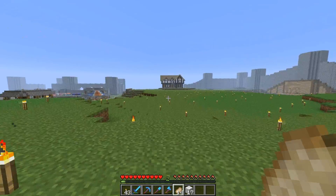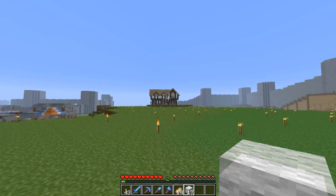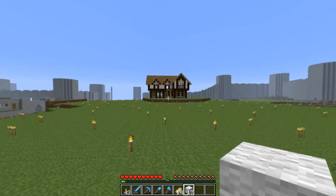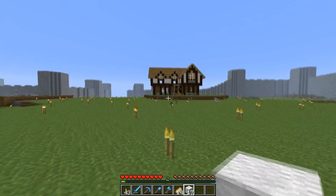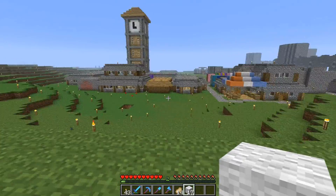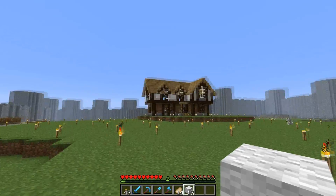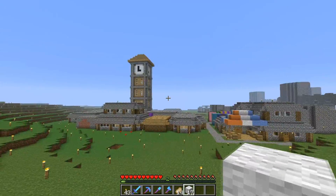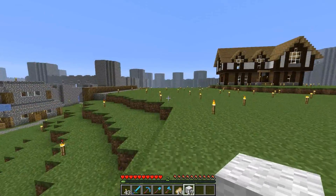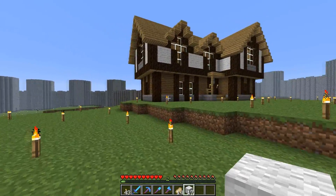All right guys, I finished off the house — it looks pretty sweet. There's just the last bit of the wall to put in there, which is going to be cool. I'm thinking this area is going to be like the poorer district and up here the richer district, so more two-story houses up here whereas keeping the ones down here the same style. That's what I'm thinking — what do you guys reckon?